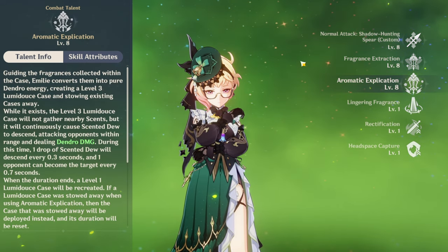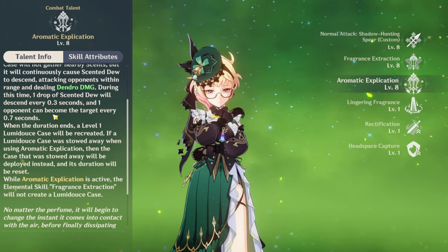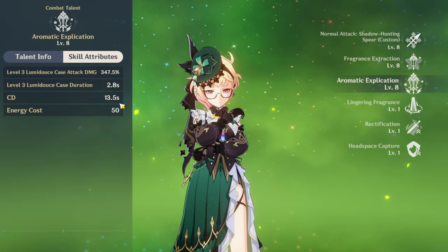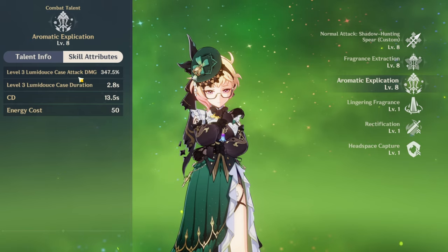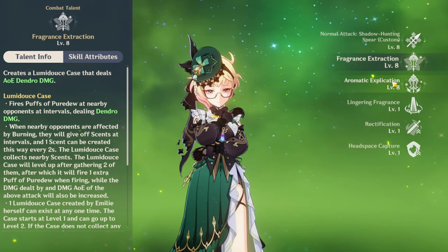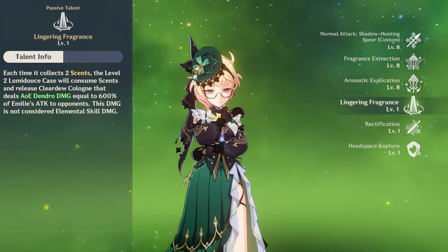Her level 3 is literally the same thing as her level 2, but she gets a level 3 lantern. It also drops scent dews every second, which is pretty nice — she just gains more dendro damage, which is pretty good. Look at the damage. Cooldown is pretty nice, energy cost is pretty nice too. Her whole kit is just based around burning — you just want the lantern up on the field so you're able to do burning damage and have pyro application at all times. That is her main role as a burning support.